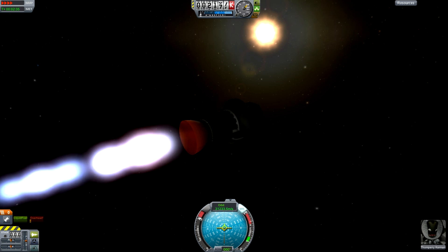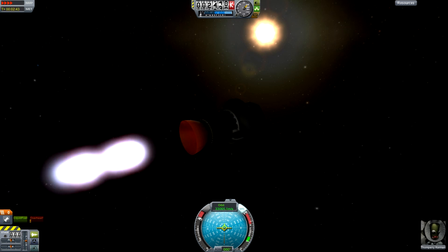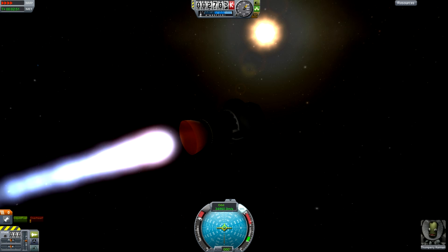My rocket is accelerating at about 25 Gs. When time acceleration is set up to a factor of four, that's almost a kilometer per second of acceleration per real-world second. Now, if we were to do this to travel to another star, how far would we have to travel? Well, let's just take our local solar neighborhood.